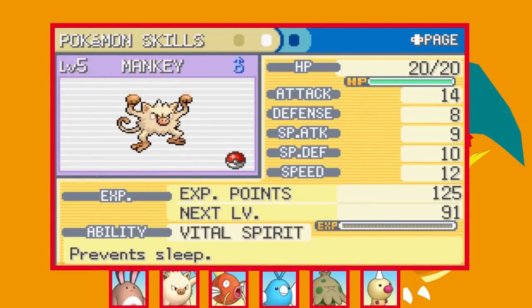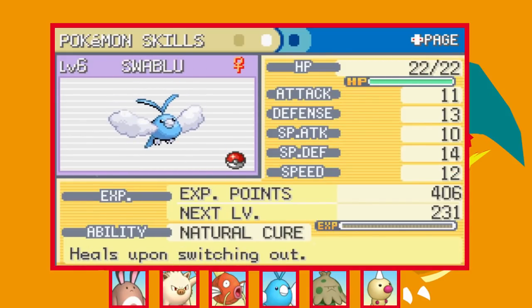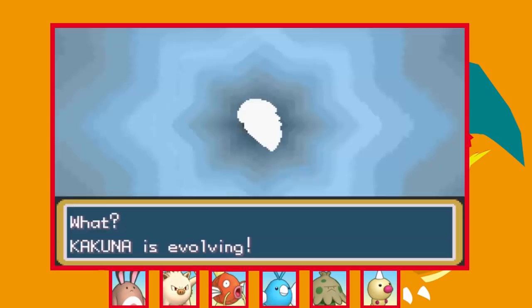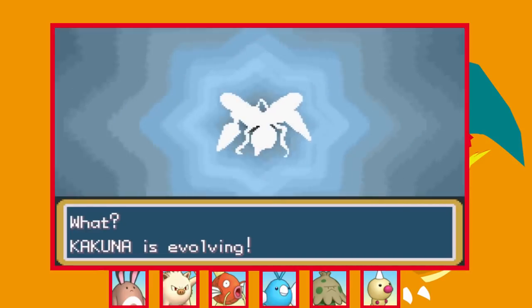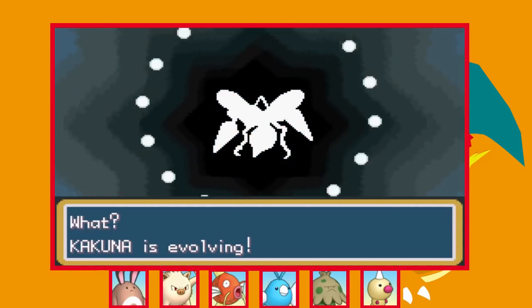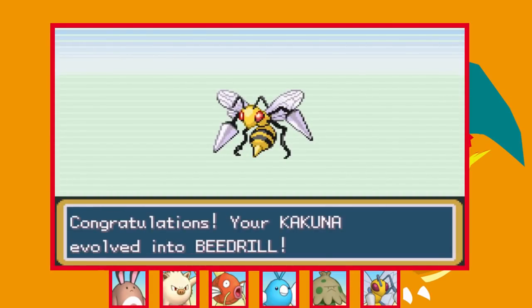Overall I'm pretty happy with how this team turned out — we've got some decently fast and hard-hitting Pokémon and a good mixture of types. I do some training and in the process get Kakuna all the way into Beedrill, which for the early game is actually pretty strong. A lot of Pokémon got buffs in this game but unfortunately Beedrill isn't one of them aside from a couple of new moves.